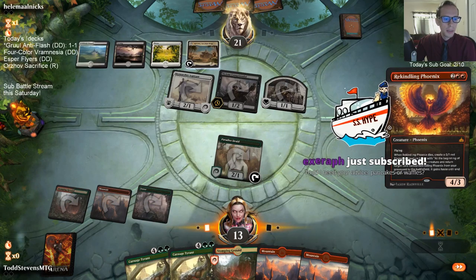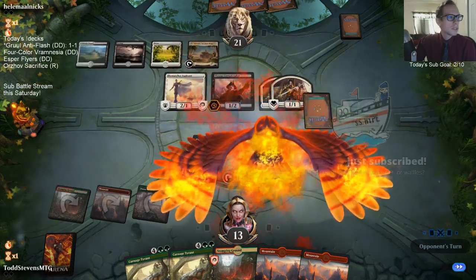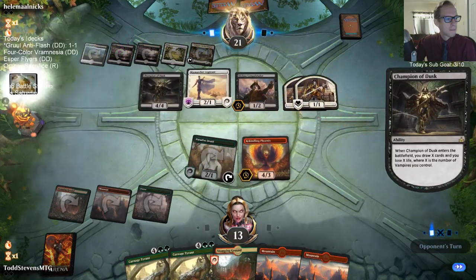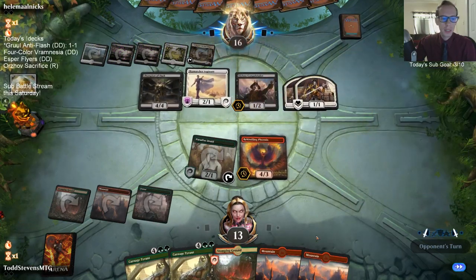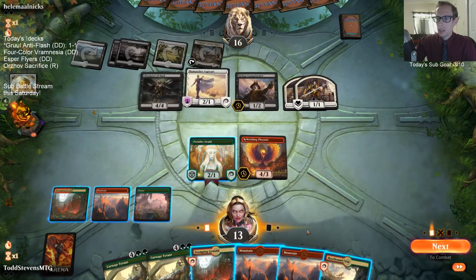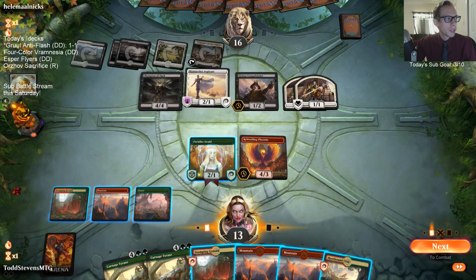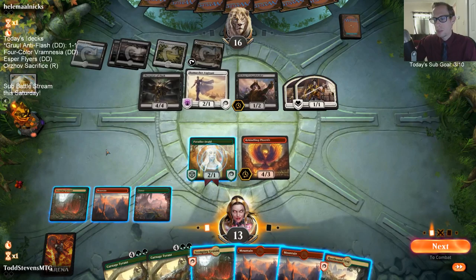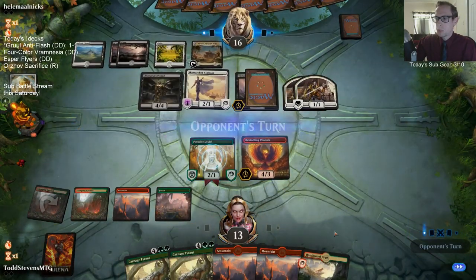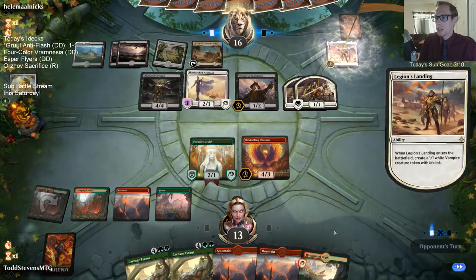It's Zaref! Thanks for that resub. Pancakes or Waffles — I think I'm going to go with Pancakes over Waffles. Yeah, Ashiok is definitely a really good sideboard card these days. I'm playing it in my Orzhov Sacrifice deck later, and it'll be in my Temur Elemental deck tomorrow. With all these Scapeshift decks running around, Ashiok has turned into a good sideboard card.